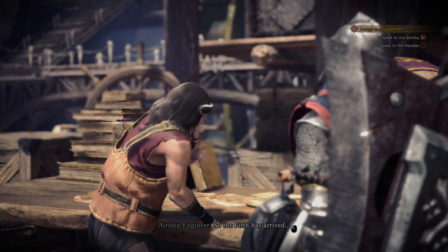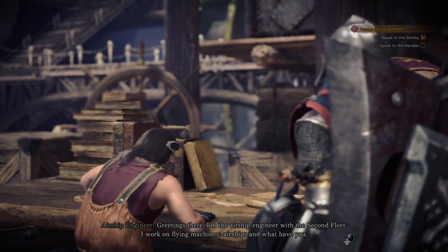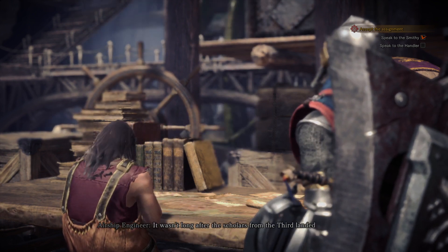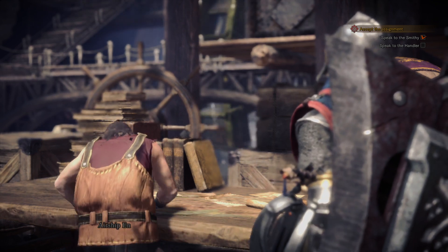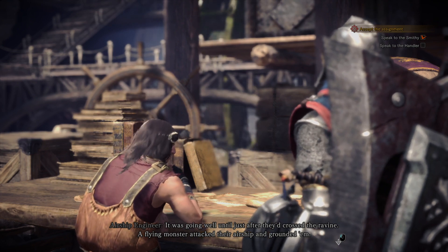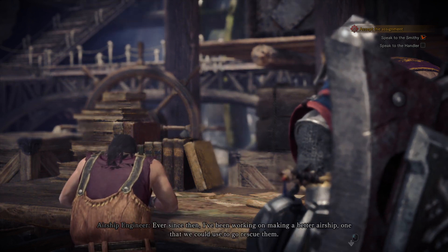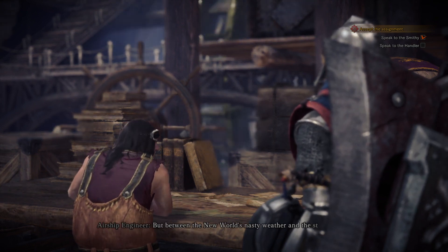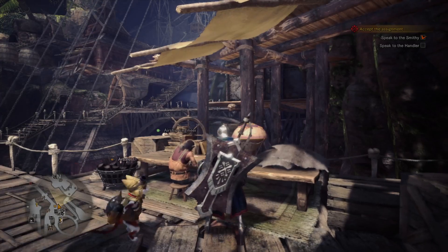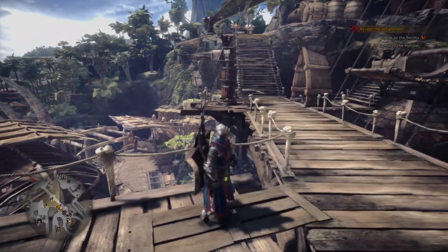I meet the Airship Engineer from the Second Fleet. He explains that the Third Fleet scholars got stranded - they had their ship converted into an airship, crossed the Great Ravine, but a flying monster attacked and grounded them. He feels partly responsible. Ever since, he's been working on a better airship to go rescue them, but between the new world's nasty weather and strong winds over the ravine, it's been one failure after another. Still, he won't call it quits.